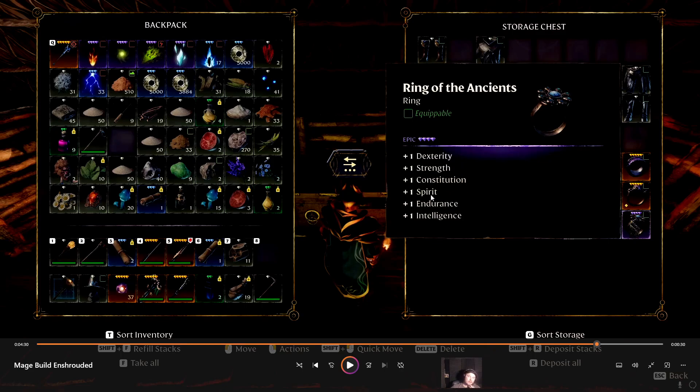I like the Dexterity, Strength, Constitution, Spirit, Endurance, Intelligence ring — that's plus 5% magic damage. Endurance is your stamina, so that's plus 10 stamina if I remember correctly. Spirit is plus 20 mana per point. Then you've got Constitution, which I think is like 50 health or something — I might be wrong there. But just those four stats alone for this kind of build is actually not bad. I'd be wearing two Ring of the Agents if it wasn't bugged — unfortunately it is.